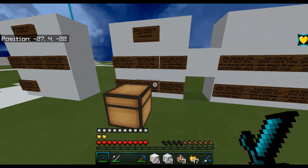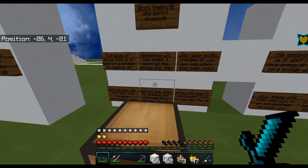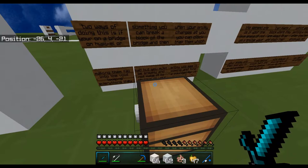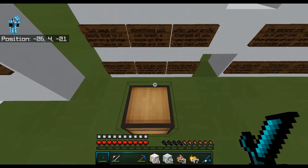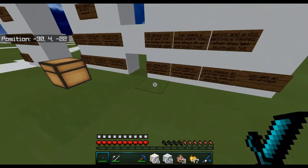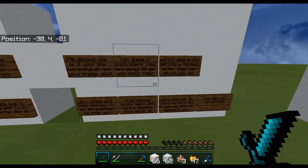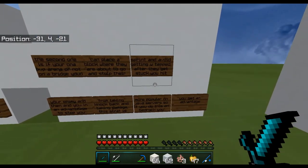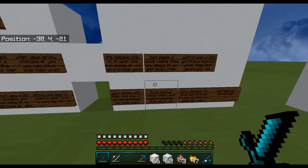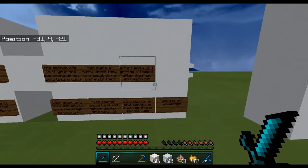Next: block trapping, also known as sprint stopping. One method: on a bridge like on Hypixel, break a block and when your enemy charges at you, block-trap them making them fall into the void. Don't make it too obvious or they'll see it coming. Another method: on a PvP arena, place a block where they're about to go to stop their sprint, preventing them from W-tapping you. After they get stuck, hit them while you hold the advantage.